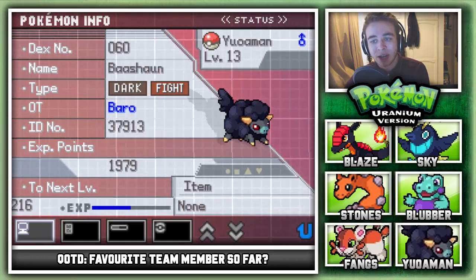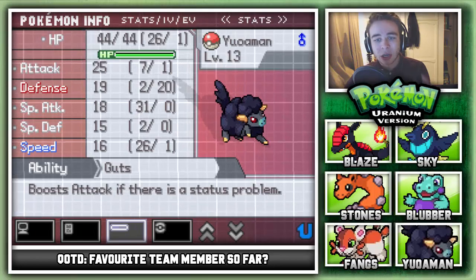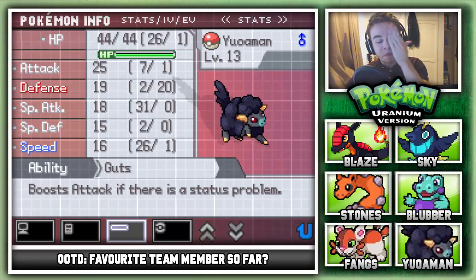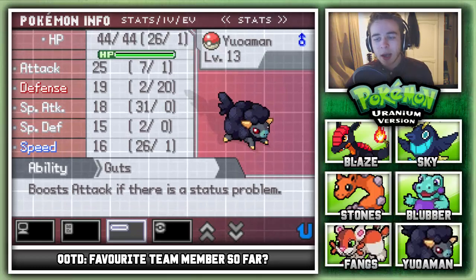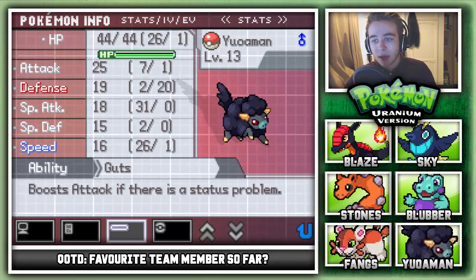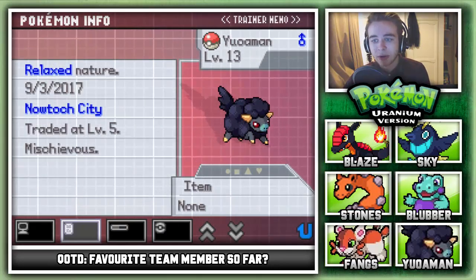It's dark and fighting type. It looks absolutely amazing. I think this is probably my new favorite Pokemon in this game, even more than Raptorch. I absolutely love the design of this Pokemon. It has low kick, Leer, focus energy and stomp, and has Guts as well. Not the best nature — it's a bit slow because of the speed decrease. But it has a bit of physical defense, which is always nice. I thought it was just a really cool thing to find and I had no idea about it, so I'm really happy.